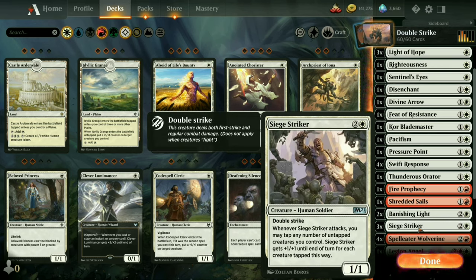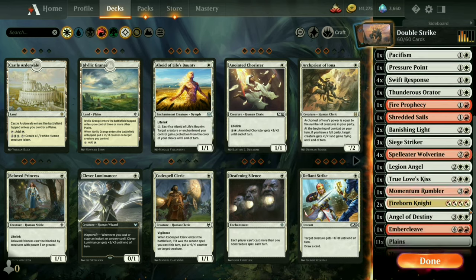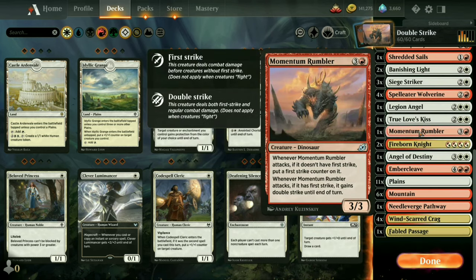Two copies of Banishing Light. Three Seed Strikers — he's a one/one double striker when he starts out, but if I have more creatures I can tap them to pump up Seed Striker and get him as powerful as I need so the enemy will either let him through unblocked or I'll be able to handle whatever defender they've got. Four copies of Spell Eater Wolverine — he doesn't get double strike until I have three or more instant or sorcery cards in my graveyard, so I can't hoard my spells if he's on the ground.